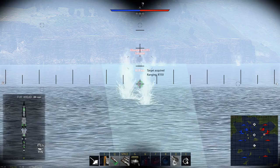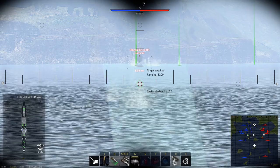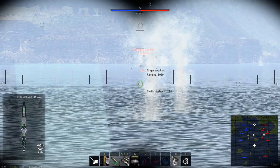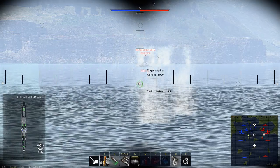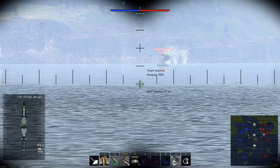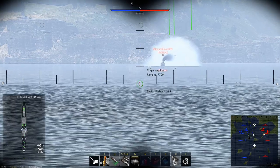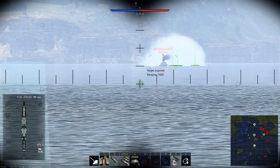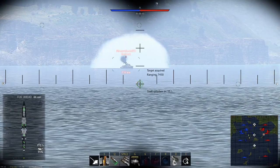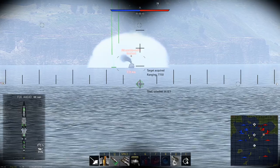Just behind them, let's try here. Getting closer. I don't know why players do that — if you're in a fast boat you can perform a loop, but how is the smoke coming from behind you going to conceal you?